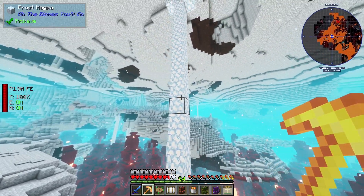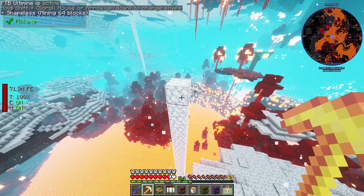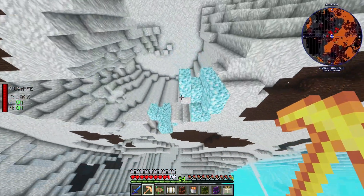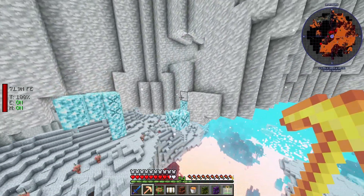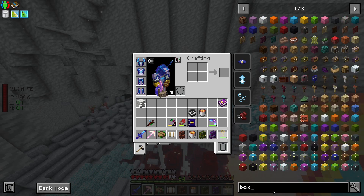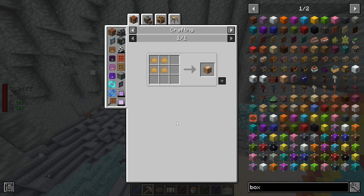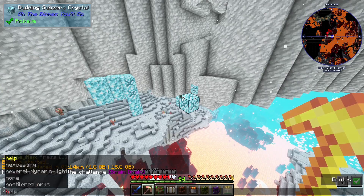These are cool — frost magma. Does this hurt? No. Looks like a cool block though. What's this? Sub-zero crystal blocks? Give me those. There's a cardboard box. I was told I can pick these up with the cardboard box.